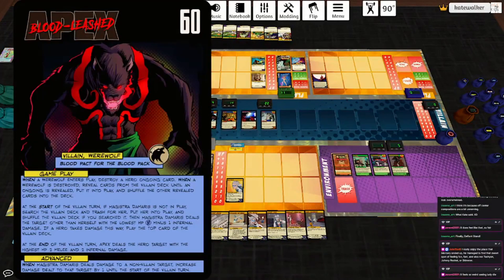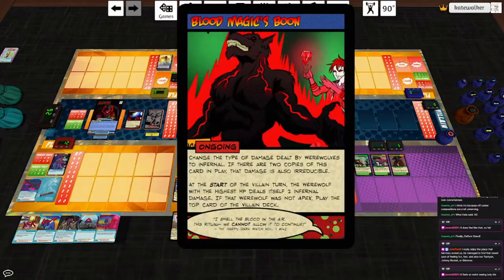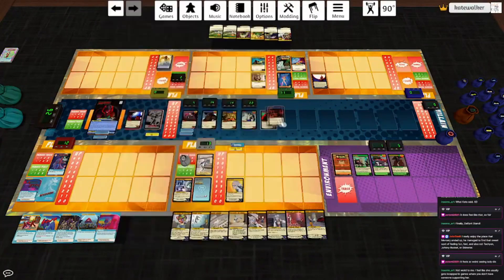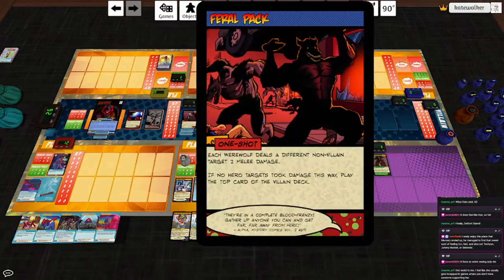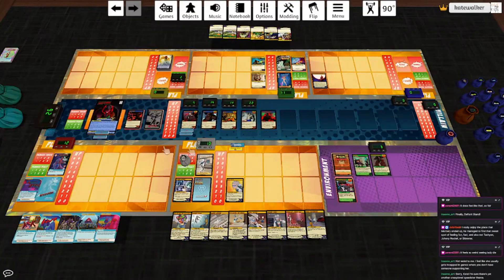Reveal cards of the villain deck until an ongoing is revealed and put into play — good chance it's Blood Magic's Boon. Start of the villain turn, the werewolf with the highest HP deals itself two infernal damage — that's Apex — so we don't play the top card of the villain deck. He deals himself no damage actually. So he gets to play another card: Feral Peck. Each werewolf deals a different non-villain target two melee damage. We'll have one take out the agent, one hit the monk, and the last one hit Mercury for two. Hero targets took damage this way, so we don't play an extra card. End of turn, Apex deals no damage. Magistra Damaris hits everybody for one.